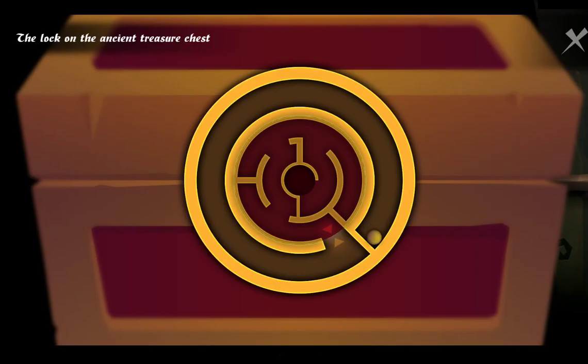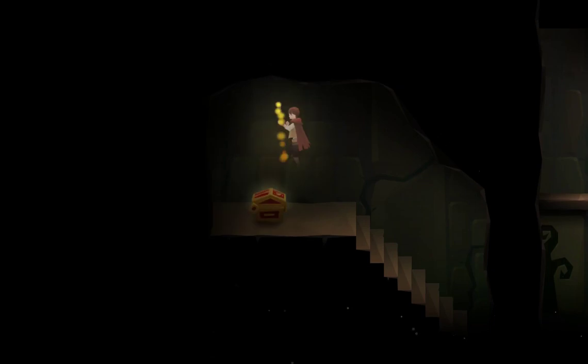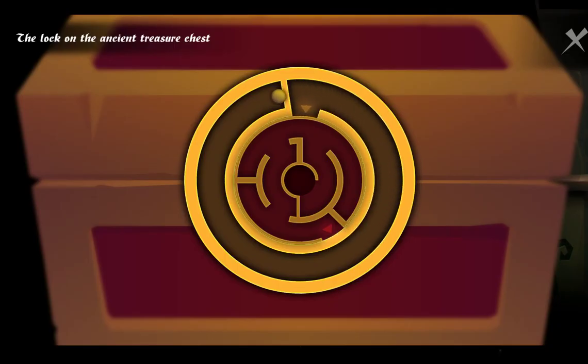Wait, how? God damn it. Alright let's see - the location is a treasure chest. Okay but how will the ball get in there? I don't understand. Okay I guess... no, it's not okay. How? What? Gravity makes no sense. I mean the gravity makes sense, the puzzle doesn't make any sense. Maybe there's something I don't understand about these controls.